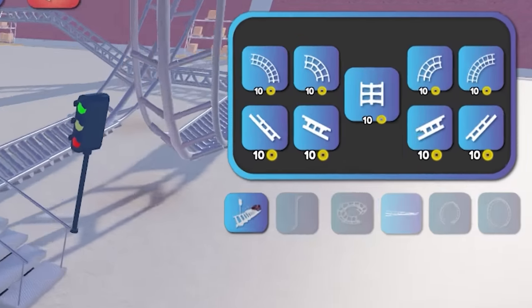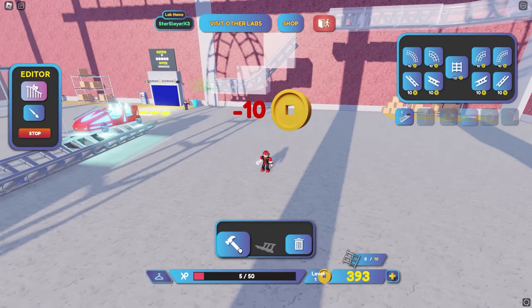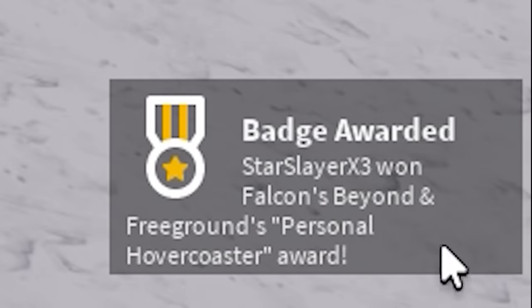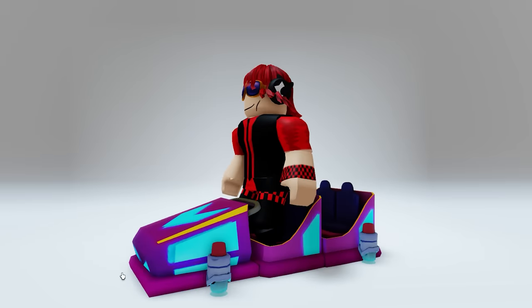Then click edit and spawn in 10 of these. And now you have a new free item. Such a cool bumper car and it was so easy to get.